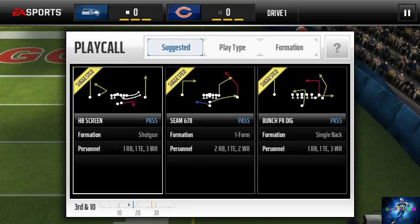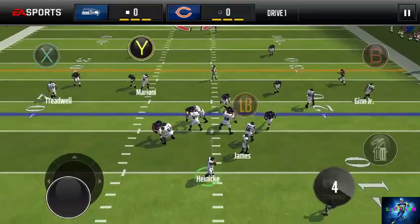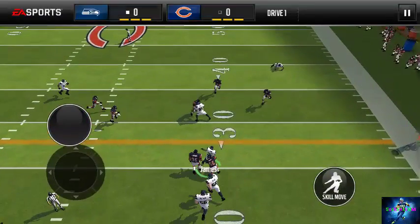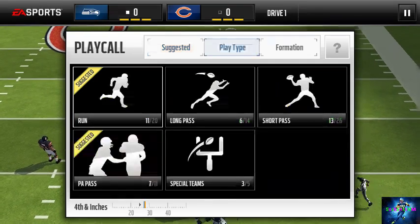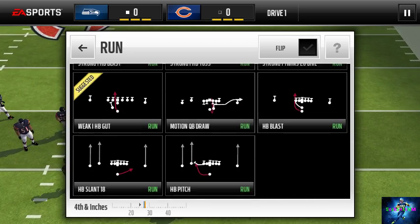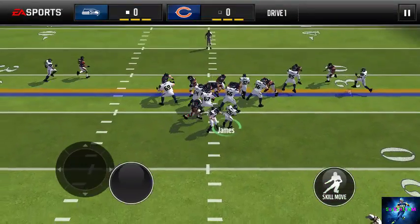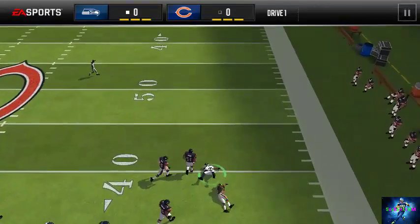I promise we'll turn it around though. Let's just run a quick screen — I haven't been doing too well with the screen pass. I've been getting sacked and picked off even by the screen pass. We do not pick up the first down. We'll just do the halfback blast and power it in there. Let's bounce it to the outside — breaking away. All right, that was a good run.